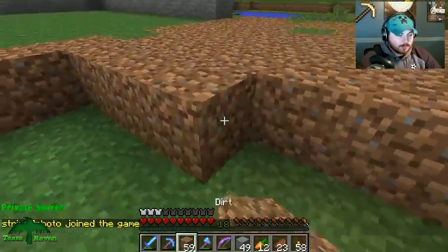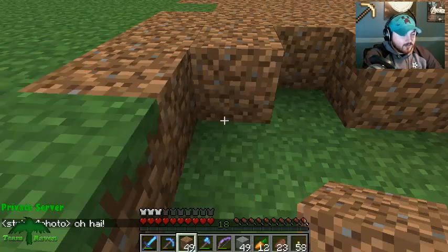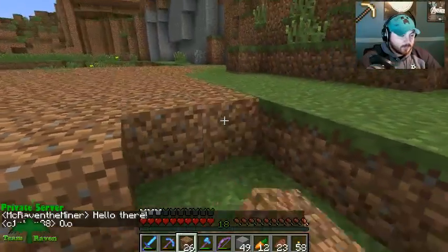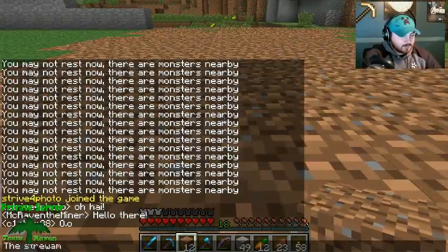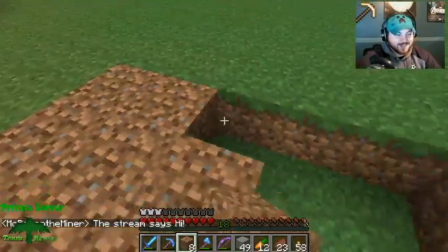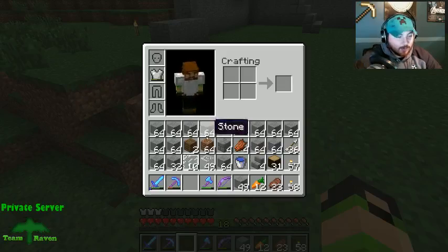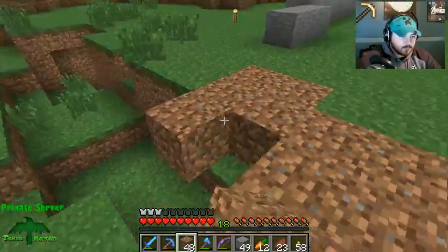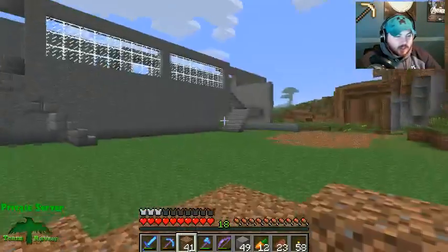Oh my lord, if it isn't Strive for Photo, aka uncle monkey! I can't type today. Raven dirt floor? I don't see a dirt floor happening in there, it's too pretty. The entrance has got to be a little classy. I'll check the sacks as soon as we get the curve laid out.